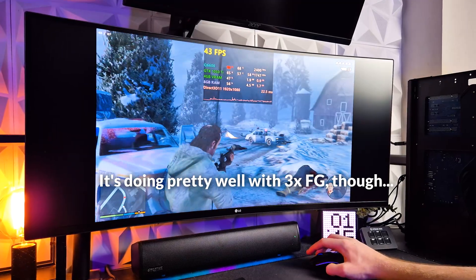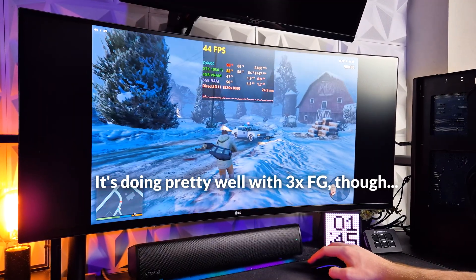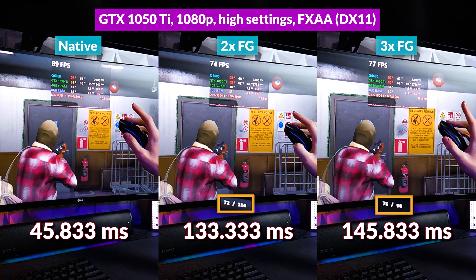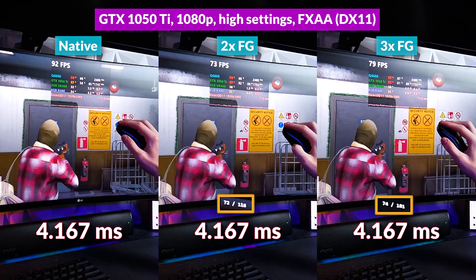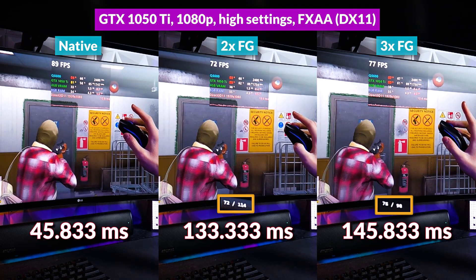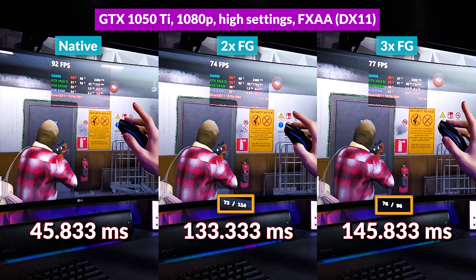Playability is smoother overall, but CPU stutters really hurt the experience with some severe stuttering in some cases. Comparing latency: the native render rate was 45.833ms — lower than the 560 at low settings because we're at high settings. With 2x frame gen we saw 133.33ms, which is only 3 times slower versus native, compared to 4 times slower on the 560. With 3x frame gen, it's only an additional 9% over 2x at 145.83ms.